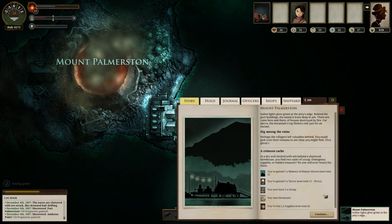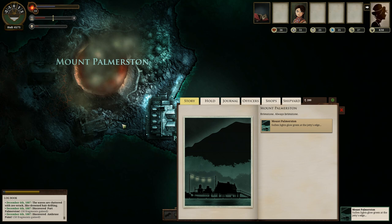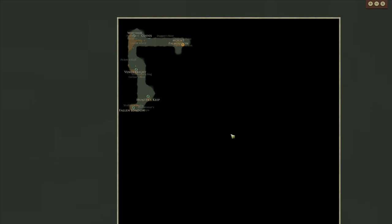I think I'm going to try it once. Alright — five terror and two zoop. Zoop sells for like 70 in London — it's extremely good, and I get a memory of distant shores. All of that's very good. We don't want to do that again, however. If we spend too much time hanging around Mount Palmerston, we're gonna have a bad time.